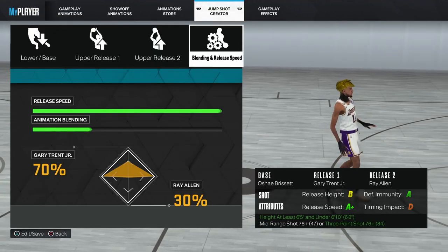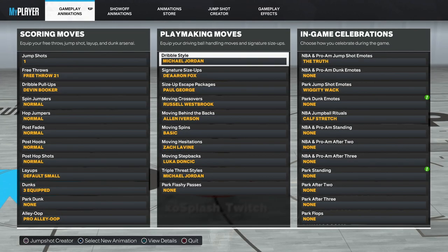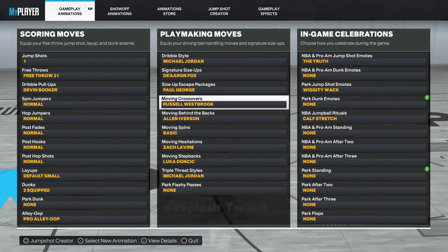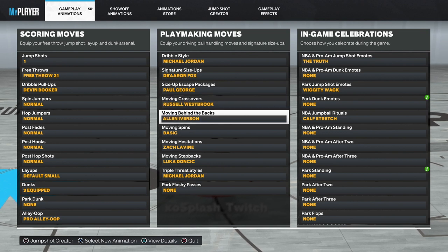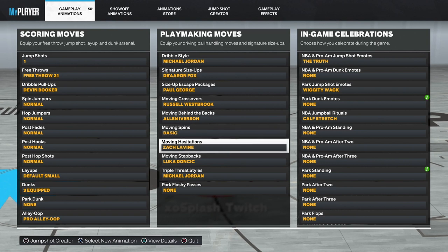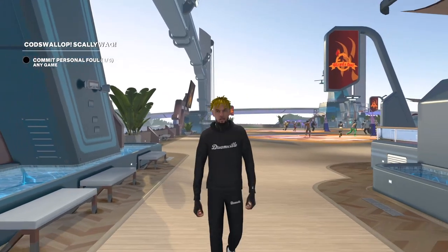I use a specific jump shot that a lot of you on stream have been asking for — put it on and let me know in the comments how you like it. For my playmaking moves: Michael Jordan dribble style, Aaron Fox signature size-up, Paul George size-up escape package, Russell Westbrook moving crossover, Allen Iverson moving behind the back, basic moving spin, Zach LaVine moving hesitation, Luka Dončić moving step back, and Michael Jordan triple threat style.